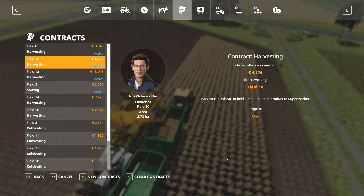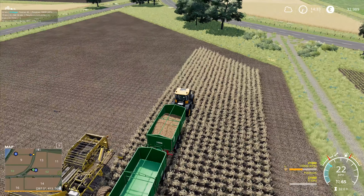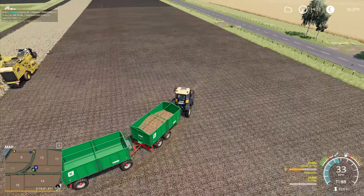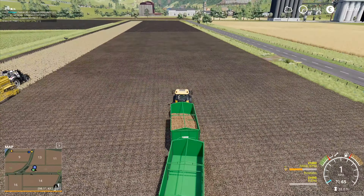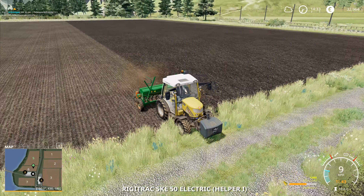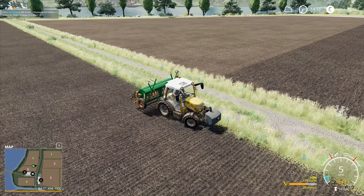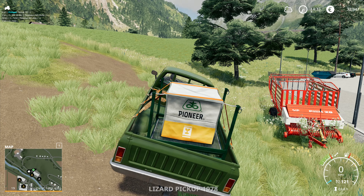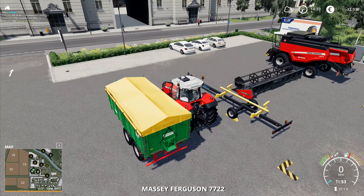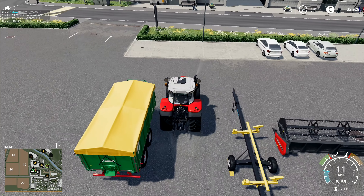Everything at the moment seems to be going to the supermarket. Field 10 is probably going to be a little bit faster to get down here since it's straight down this long road. The planting combine still has 625 liters of soybeans on board so it should be able to get that field all planted up without us having to worry about it at all.